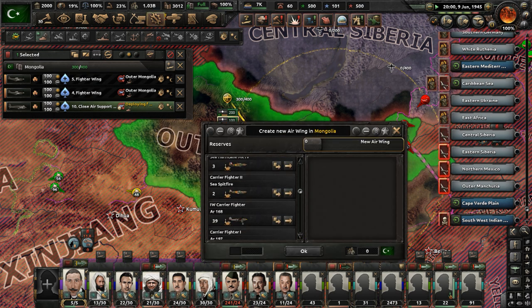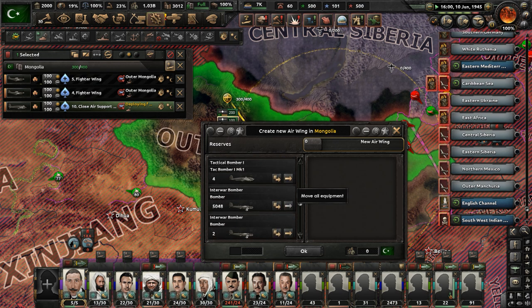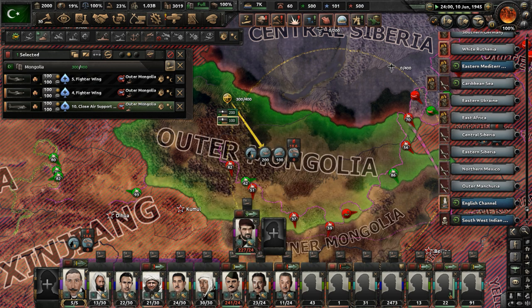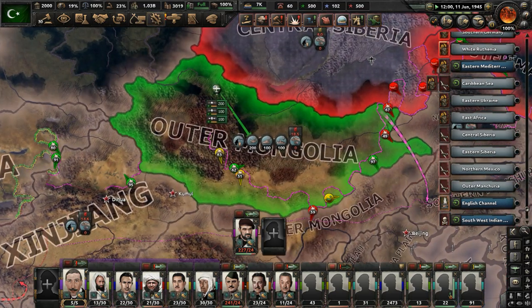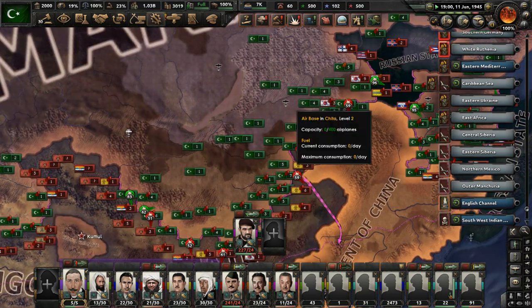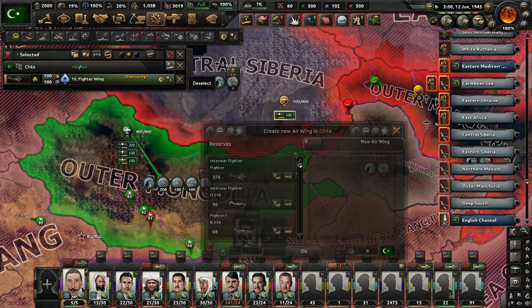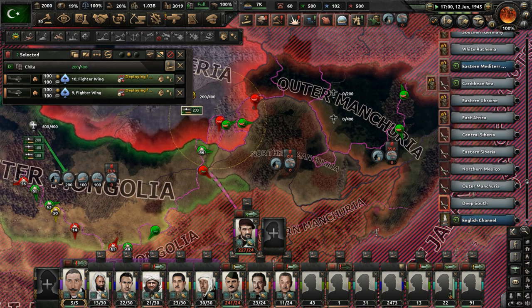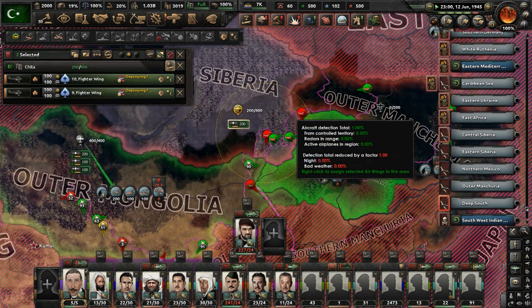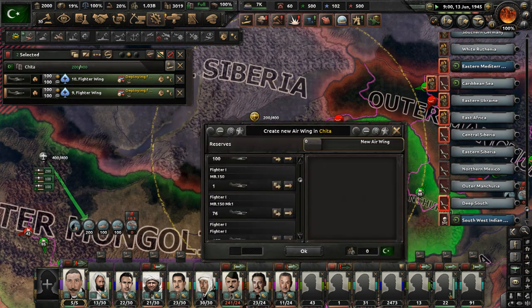We have over a billion manpower now — that is a problem. We need to start taking some more casualties. So the time is right for a costly offensive. We have 100 interwar bombers doing strategic bombing, I guess. Keep deploying planes. Just keep getting more air squadrons created so I can stop us from getting to over 2 billion manpower and causing what I think is called a negative integer overflow. That is a pain, as you've seen throughout this video.